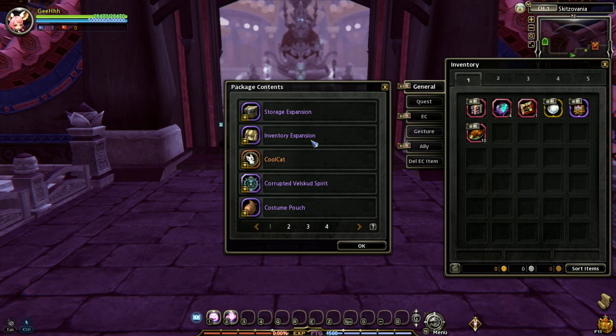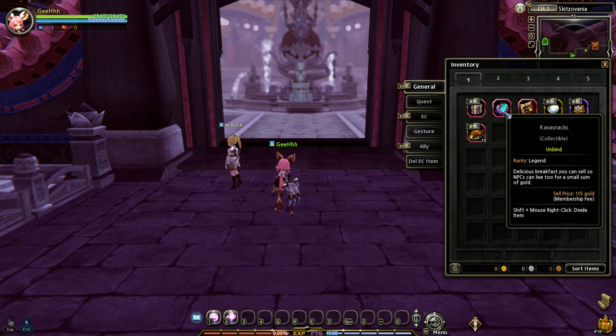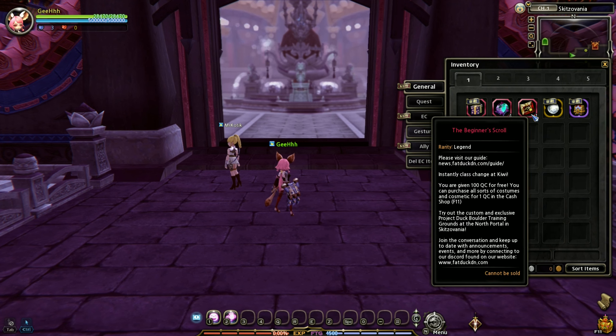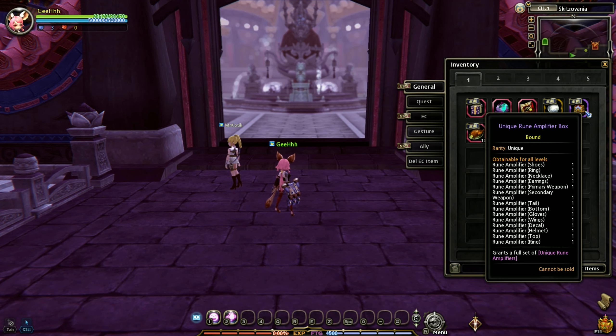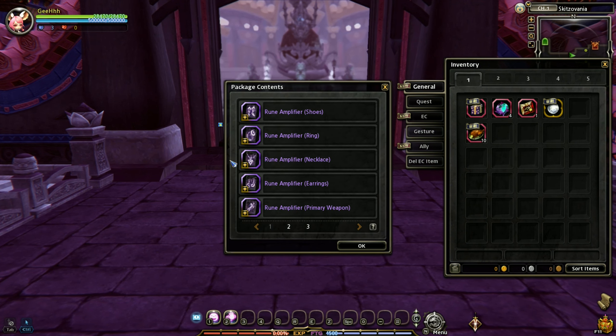We got storage expansion, inventory, a cool cat pet, and I don't know what this is, and a costume pouch. Also, this item over here — we need to sell this to an NPC. And what else did we get? A unique rune amplifier box. I think this is equipment.